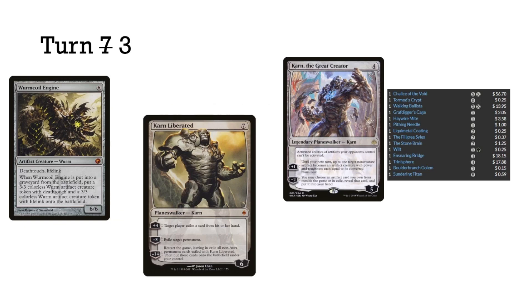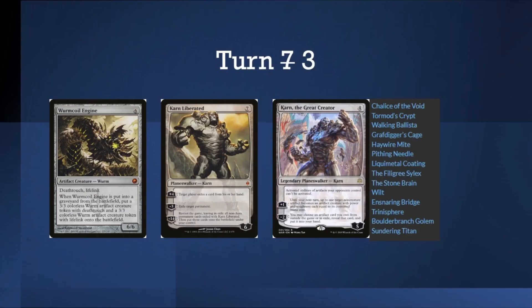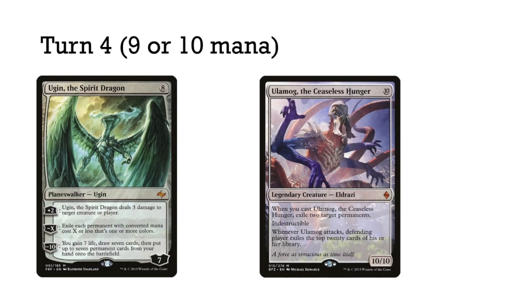So what are we doing on turn three? We are Timmy-ing it up. We'll be casting our big creatures. Here we have Wurmcoil Engine, a big creature, or a big planeswalker: Karn Liberated. With a more recent addition, we can use Karn the Great Creator, and notably our sideboard functions as a wish package so we can grab any of those artifacts. With seven mana on turn three, we are most likely casting one of these spells: Wurmcoil Engine, which is just a big creature; Karn Liberated, which deals with the hand and board; or Karn the Great Creator, which can deal with more specific niche situations.